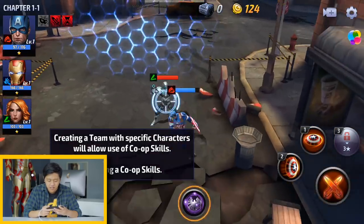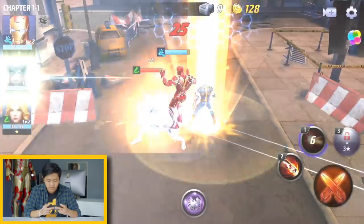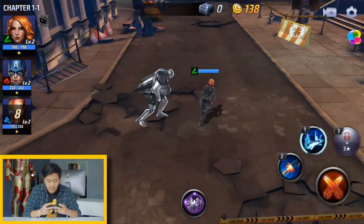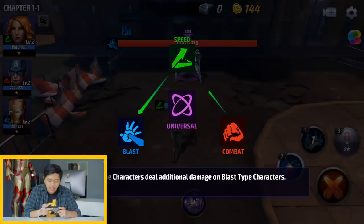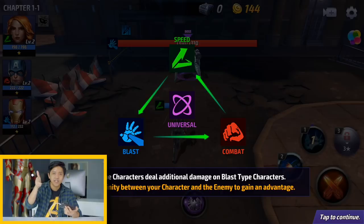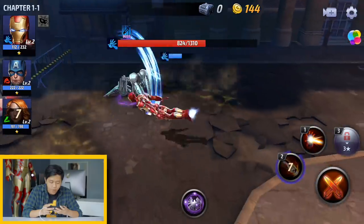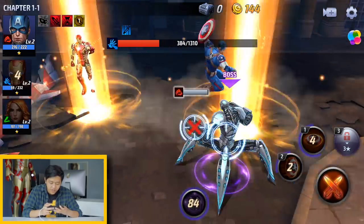It's like rock, paper, scissors — each one counters another. Captain America is pretty basic, but the skills are flashy. Iron Man's laser, let's go! Captain America came to help. Black Widow — I pressed the skill button and she ran away from the enemy. Speed-type characters can deal additional damage. Combat is good against speed but weak against blast; blast is good against combat but weak against speed; speed is strong against blast but weak against combat.